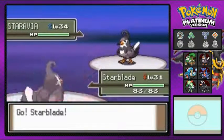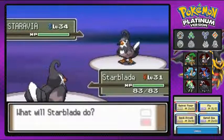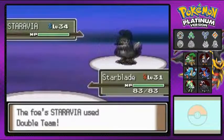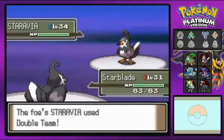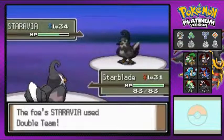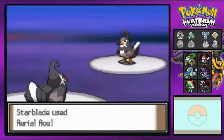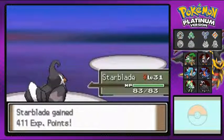He's coming out with his Staravia and I'm coming out with Starblade — he's more awesome than that Staravia. It's maybe three levels ahead of me but this guy is a lot better. I'm using Fly and Barry uses Double Team, so I switch to Aerial Ace, which never misses. Two Aerial Aces and a critical hit takes out the Staravia.